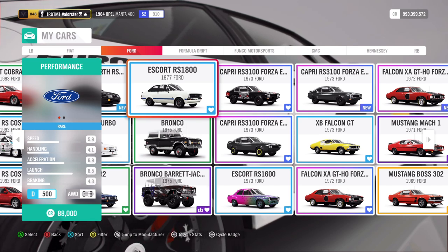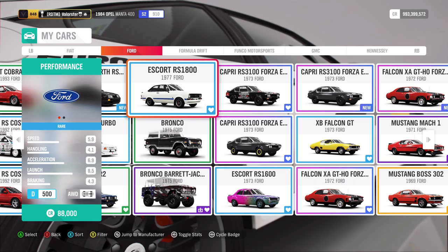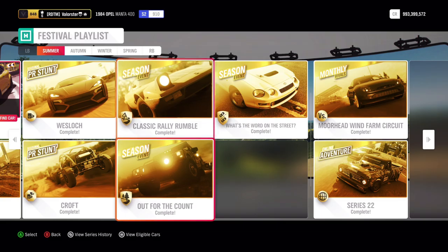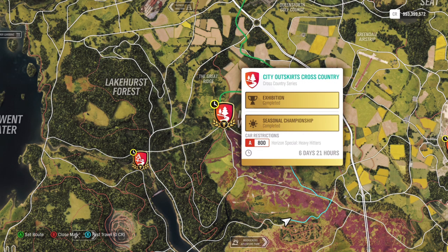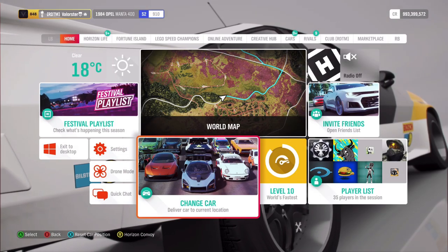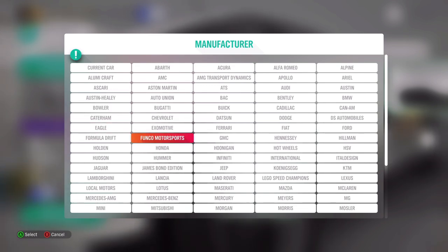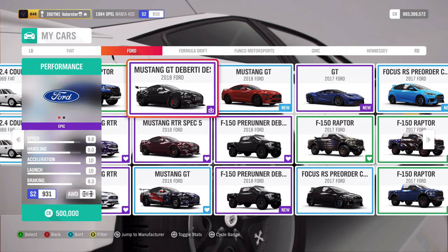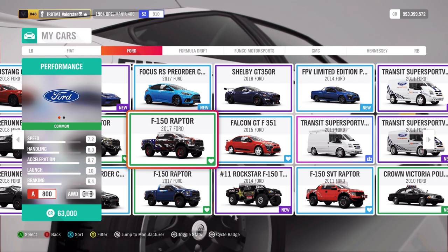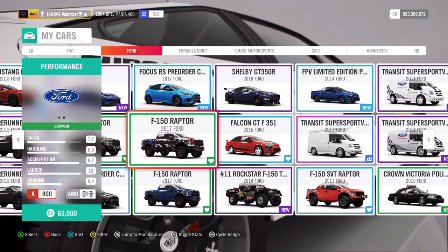We win the Lancia Stratos here. Now let's have a look at Out for the Count. We need Heavy Hitters A800. The car I take for that is the one I've been using for almost since the game came out — the nice, stable, steady Ford F-150 Raptor. From that you can win the Hummer Open Top.